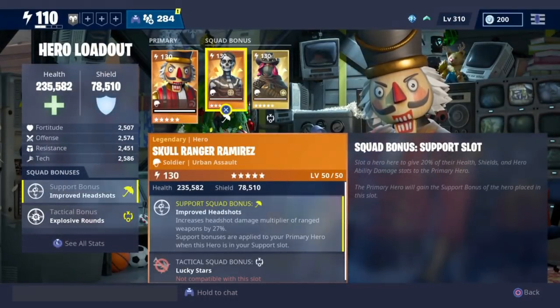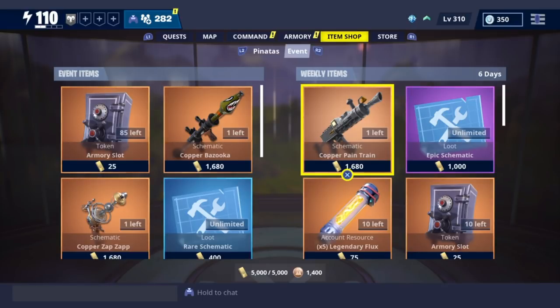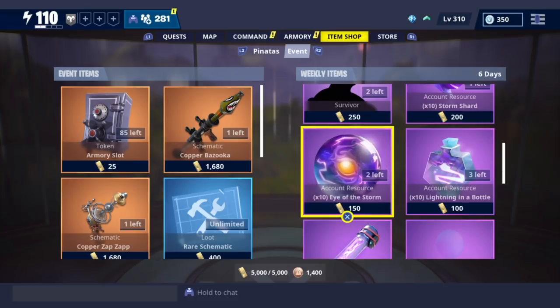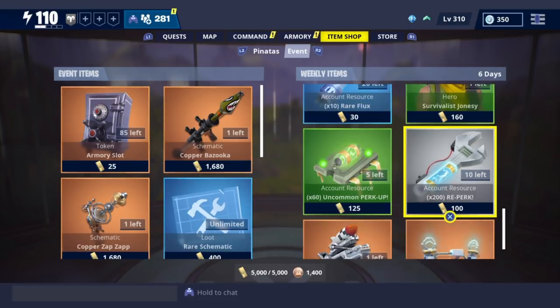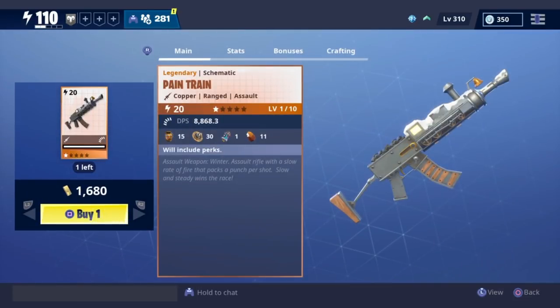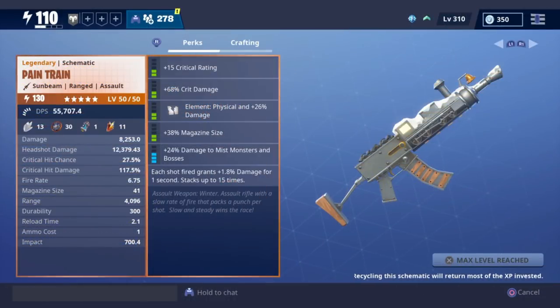Let's check now the main thing, which is our new Pain Train. Before we check the weapon, I'm gonna let you take a quick look at what we have in the store items right there, and then we're gonna buy the gun for 1680 gold. The weapon is now a 130 Sunbeam, maxed out.